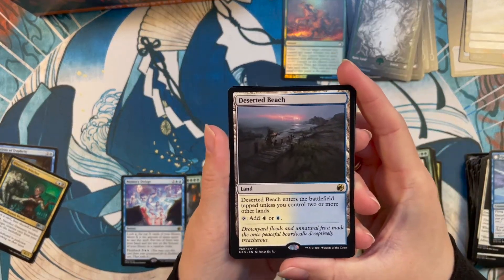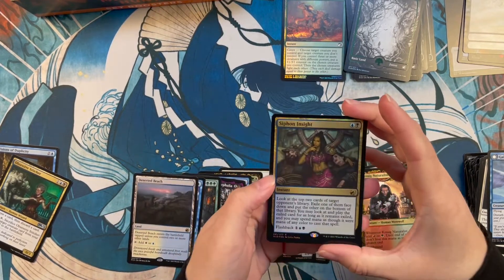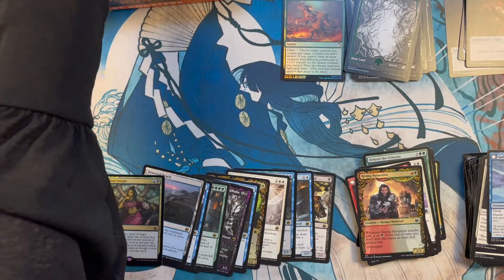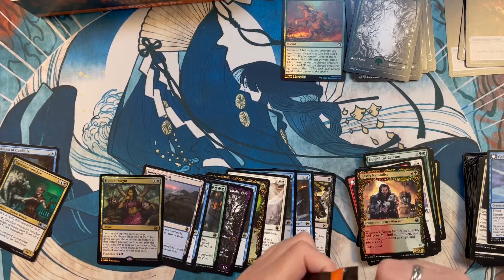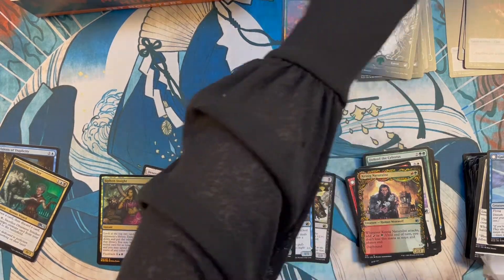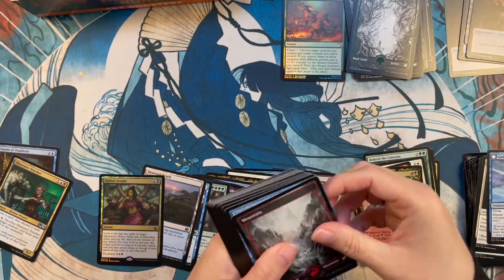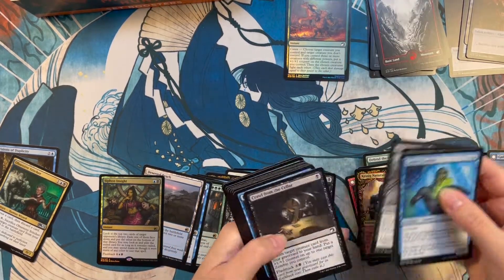Just as we talk about it — Deserted Beach, one of the land cycles. Nice. And Siphon Insight — foil rare. And at least there was one of the lands. So far so good, but not the colors you wanted. Would you have preferred some other colors? Yeah — like the black-green land or the red-black land. It's more of the colors I play. Sure thing.